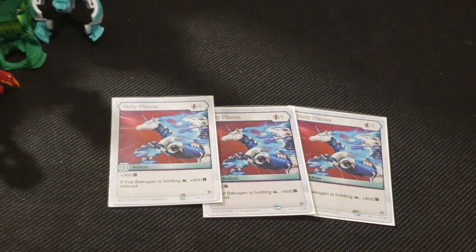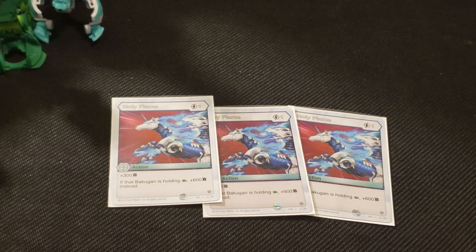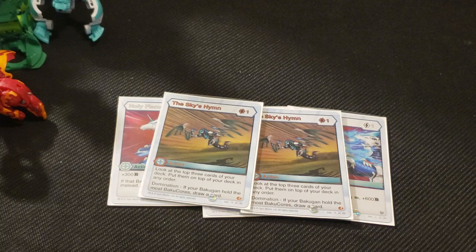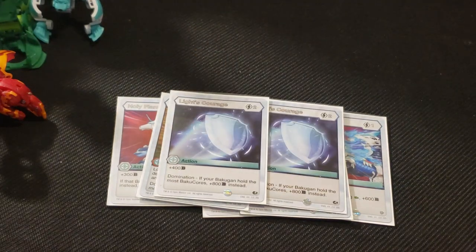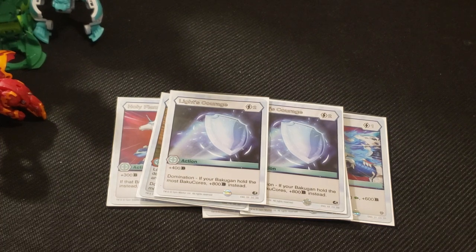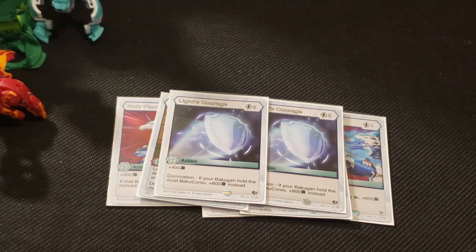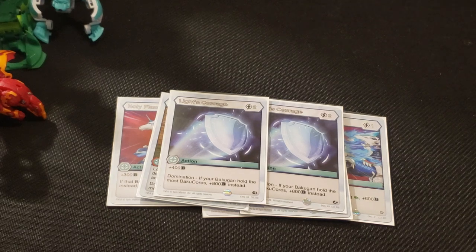Triple Holy Flame: plus 100, and if you have a green fist plus six. I know you're thinking there's only two green fists — well, the opponent exists, so they might have some. We're thinking of three but we realize the consistency at two for this deck is good because of the heal factor — we'll get into that in the next two cards. We've added two Less Courage. We're thinking Super Shot, but it's only basically Holy Flame but lame. So we decided to put in the two cost: if you have the most cores, plus 800. Assuming you win all your rolls because you're good at rolling and you know how to catch double cores with Hydras and Fangsoar, which is possible, then you will be winning a lot of rolls.